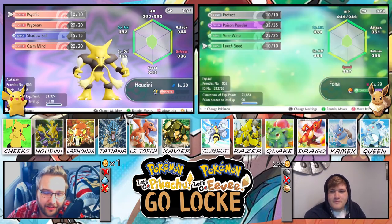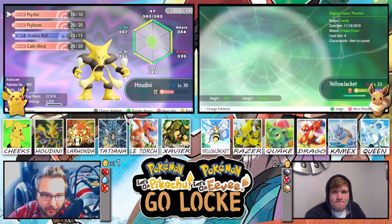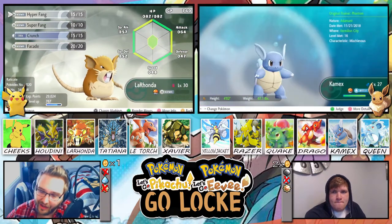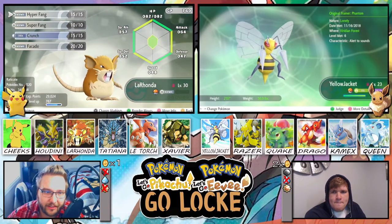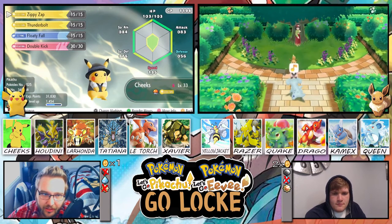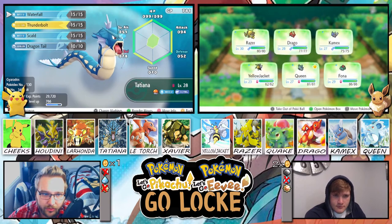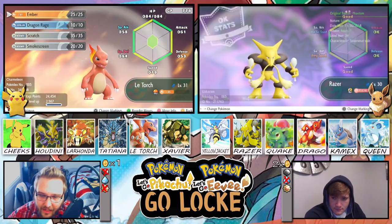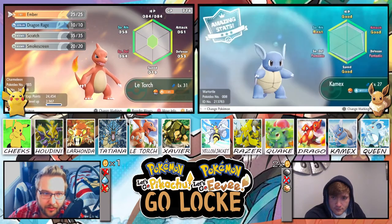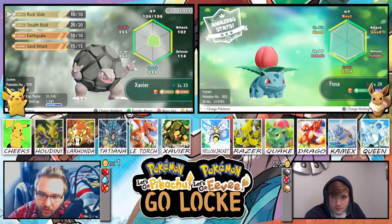For me, we got a newly evolved Alakazam named Houdini at level 30 with Psychic, Sidebeam, Shadow Ball, and Combine. Then we got Loranda the level 30 Raticate with Hyper Fang, Super Fang, Crunch, and Facade. Then we got our starter Cheeks the Pikachu at level 33 with Zippy Zap, Thunderbolt, Floaty Fall, and Double Kick. Then we got Tatiana the Gyarados at level 28 with Waterfall, Thunderbolt, Scald, and Dragontail. Then we got LaTosh the level 31 Charmeleon with Ember, Dragon Rage, Scratch, and Smokescreen. And finally Xavier the Golem at level 33 with Rock Slide, Stealth Rock, Earthquake, and Sand Attack.